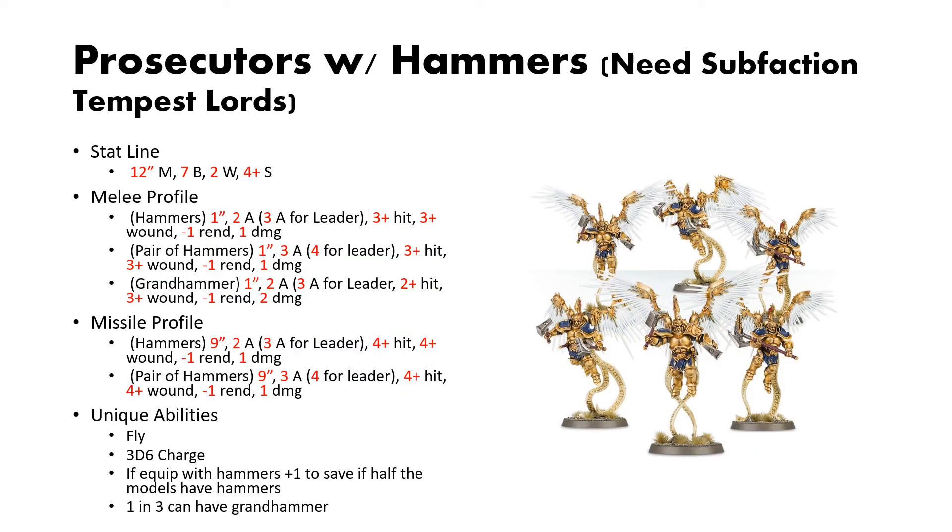Next up are Prosecutors with Hammers. In order for these guys to be battle line, you need the sub-faction Tempest Lords. Prosecutors occupy a weird space in the Stormcast roster — personally I find their models beautiful, and that alone makes me want to take them. They're a fast skirmish unit with some melee and some missile capabilities. For their stat line, they have a 12-inch movement, 7 bravery, 2 wounds, and a 4-up save.